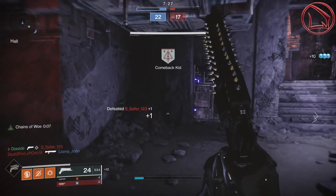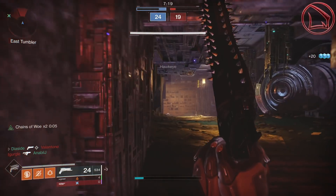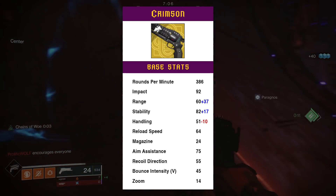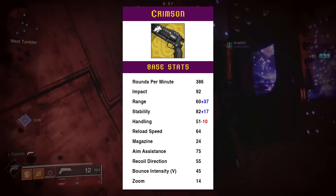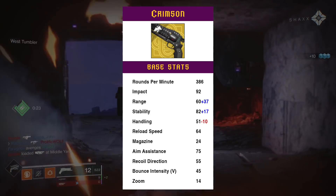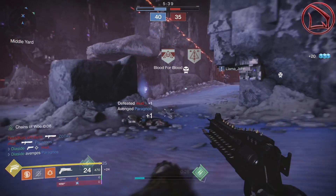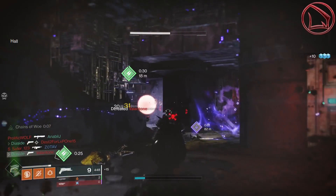The weapon's shot rhythm is phenomenal. It has a catalyst that increases range by +20. Looking at the base stats: range at 97, stability at 99 — giving it crazy-good bolt magnetism and accuracy. Aim assistance is very high at 75, recoil direction is mediocre at 55, and bounce intensity is vertical at 45 — not that great. But despite that, it's very vertical and consistent, hitting shot after shot almost like a laser beam, like tossing darts and getting bullseyes every time.